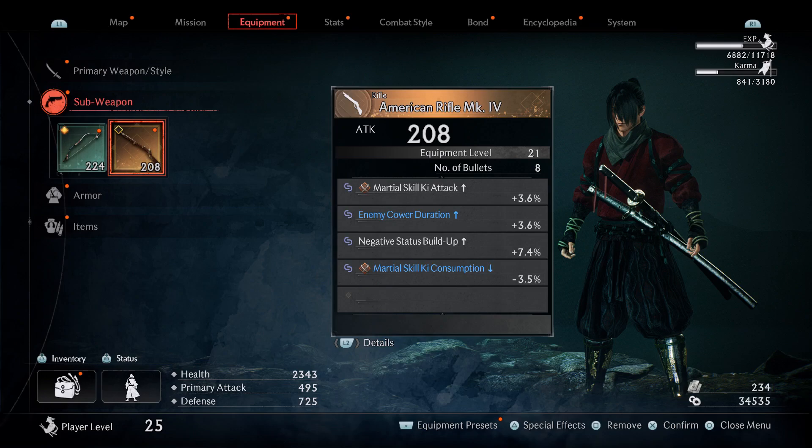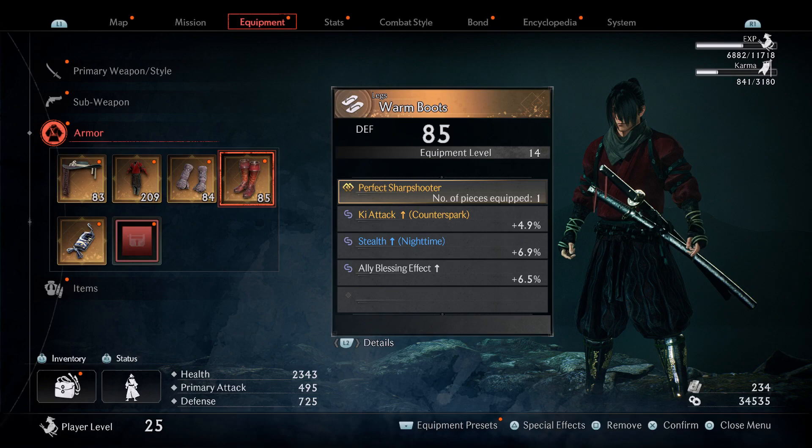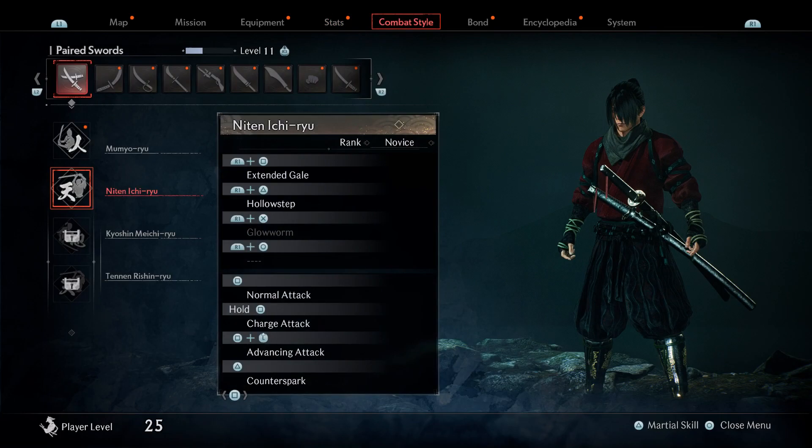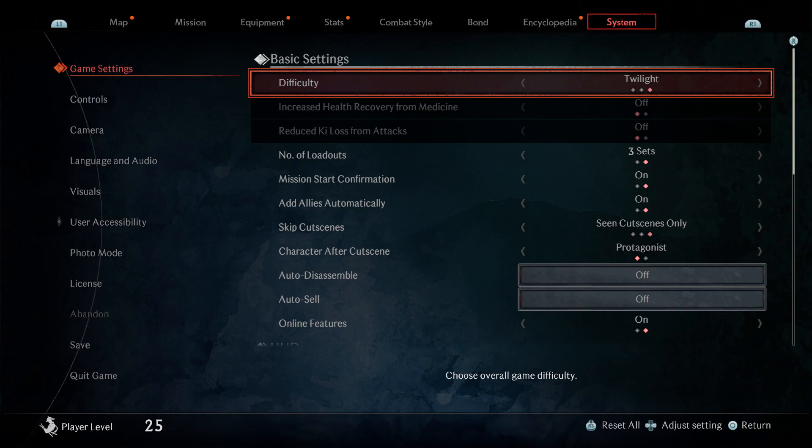These are the gears I'm using — my bow. My gear is really underpowered because I haven't changed it. You can use basic heals with this. Here are my stats.